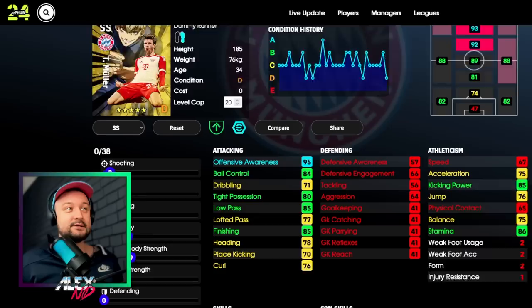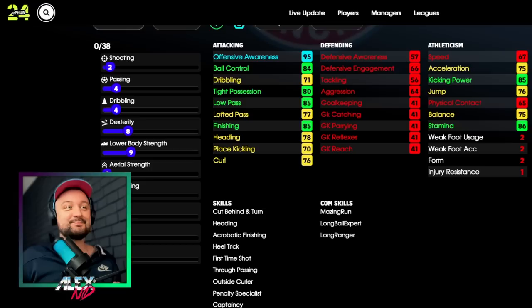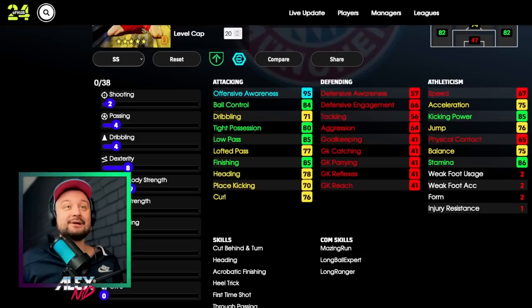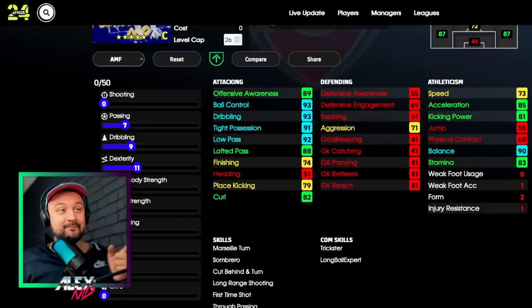This is Muller - another somewhat underwhelming card. His face is really close to Kane's and many people say 'look at the speed.' What I did with this card is downgrade some stats and improve speed massively, improved his kicking power to 85 so you can smash it with him, and he has a fantastic tight possession stat of 80 so you can control the ball. I don't understand what Konami is watching - physical contact only 65 for a player well known to be dominant physically.